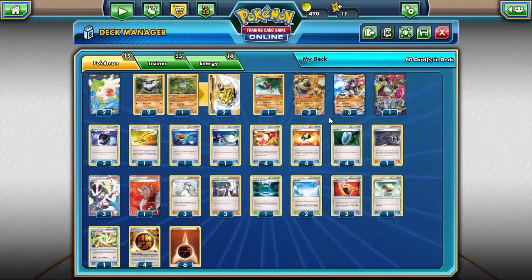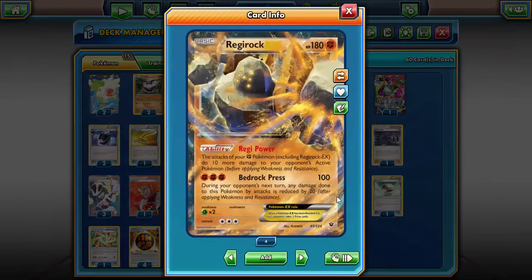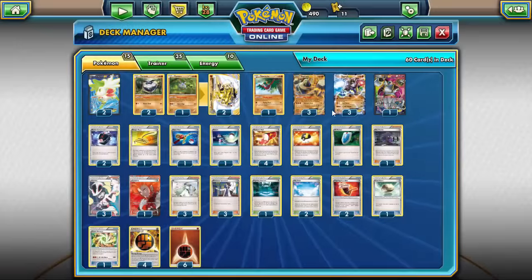This entire deck idea reminds me a lot of Plasma — it had the Thunderous that accelerated energy onto the bench, and the Deoxys that increased attacks by 10. The Deoxys in this case is Regirock EX with the Regipower ability. Each of your fighting Pokemon, excluding Regirock EX, does 10 more damage to your opponent's active Pokemon. Deoxys EX had it back when — I think it was called Power Connect or something like that. Regirock is basically just another Deoxys EX.